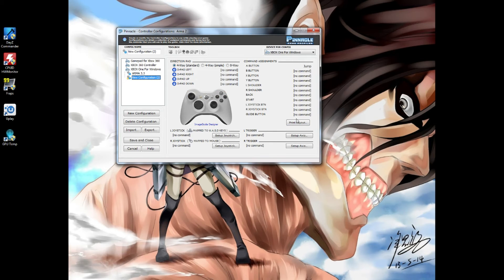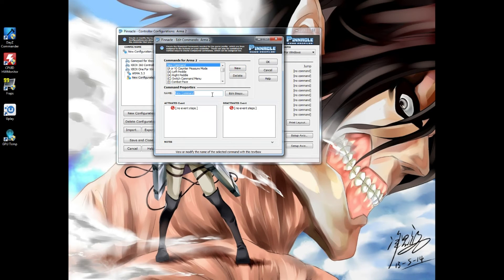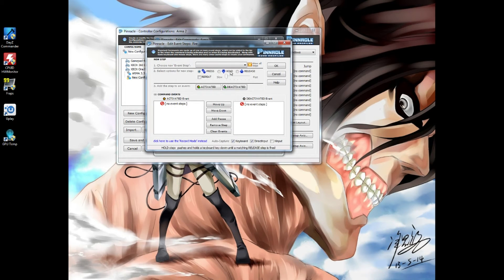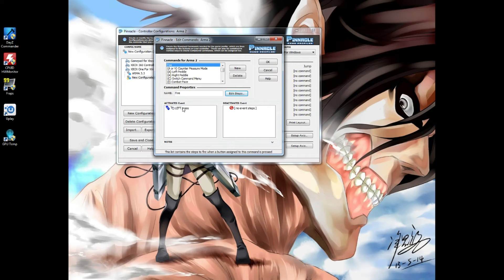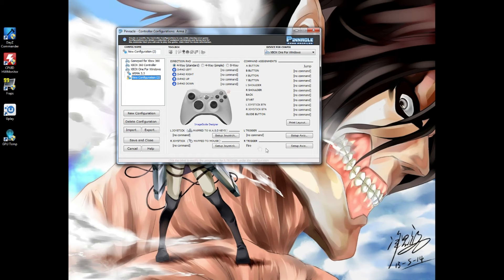We all know the right trigger would be your fire command, so let's make this one fire. Hit 'New Command,' type 'Fire,' hit 'Edit Step.' Click here — for mouse buttons you actually have to click them down here rather than pressing the key. Left mouse button to fire. We want press and when we let go we want it to stop firing. Hit 'Activate,' hit OK. Now find the fire command down here, throw it on the right trigger. This would be your look mapped to the right mouse button.